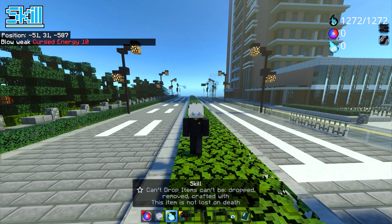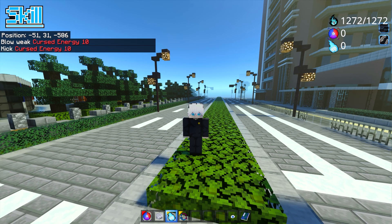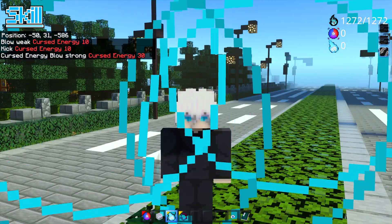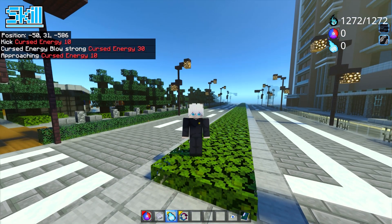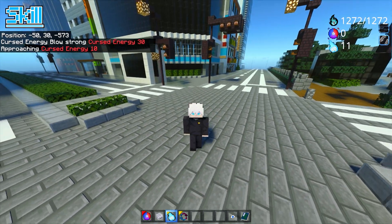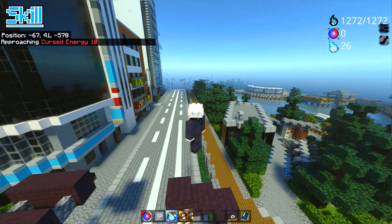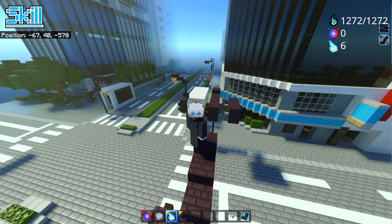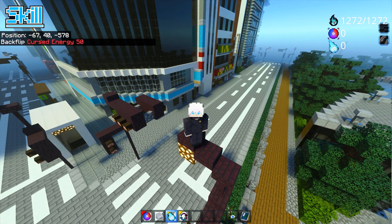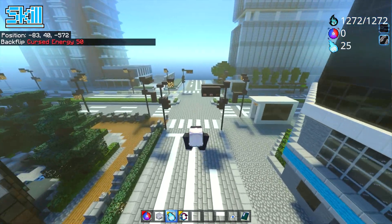The third item is called Skill. This one is simple — you have moves like Blow Weak, Kick, and Cursed Energy Blow Strong, which has a sick little animation. There's also Approaching, where you can jump. Since I have Limitless, I can fly in the air a bit, so you can have sick air battles. The last one is a Backflip — and there we go, we just backflip just like that.